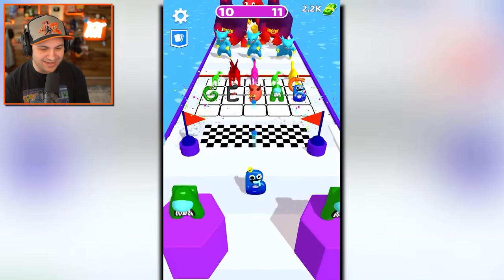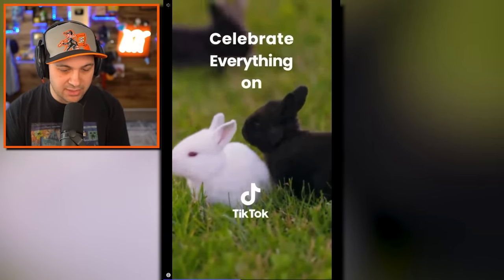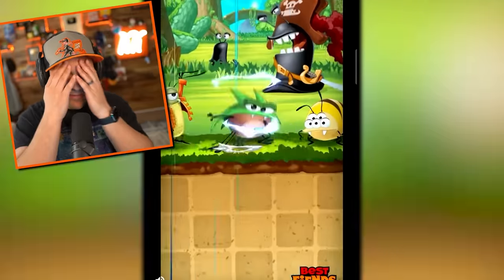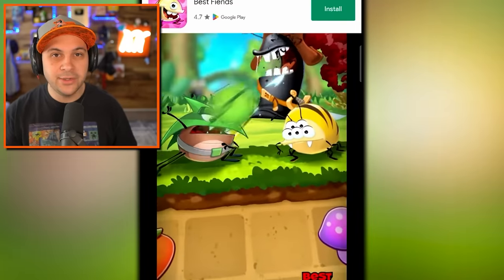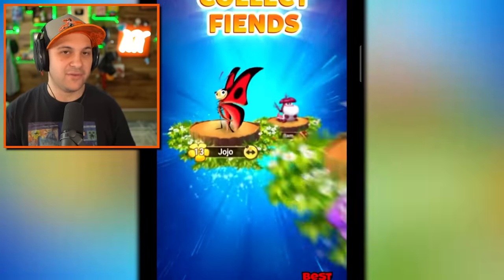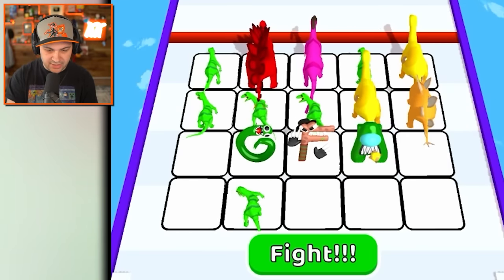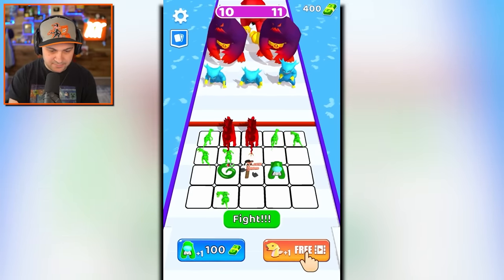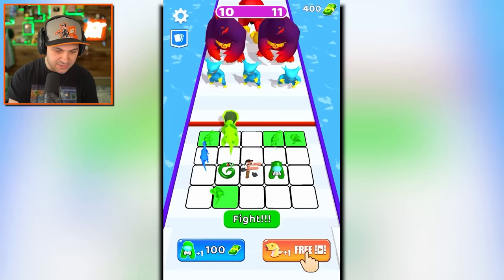Maybe I do need to actually start upgrading — these enemies are getting way too strong. Cute bunnies though, that's pretty sweet. I accidentally watched a 30-second ad for one green raptor dinosaur — worst trade ever. Oh wait, it actually added a Stegosaurus. That's actually kind of awesome! Now we can make a new dinosaur — the time has come.